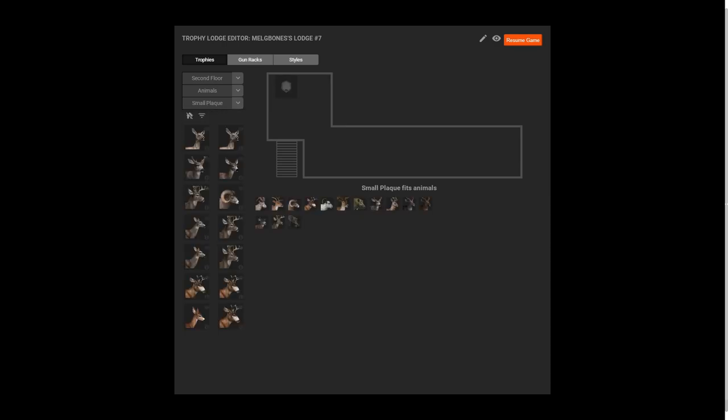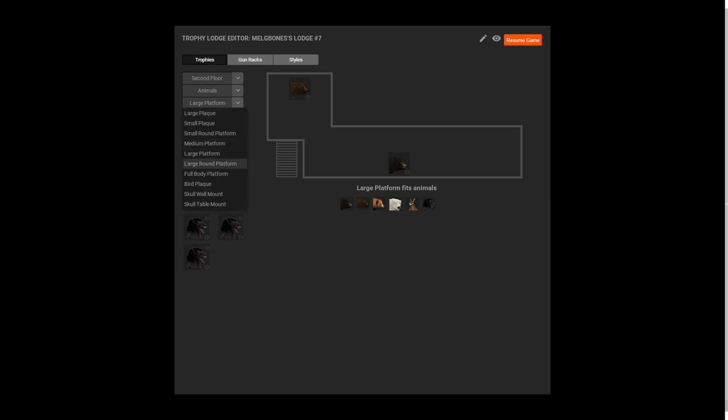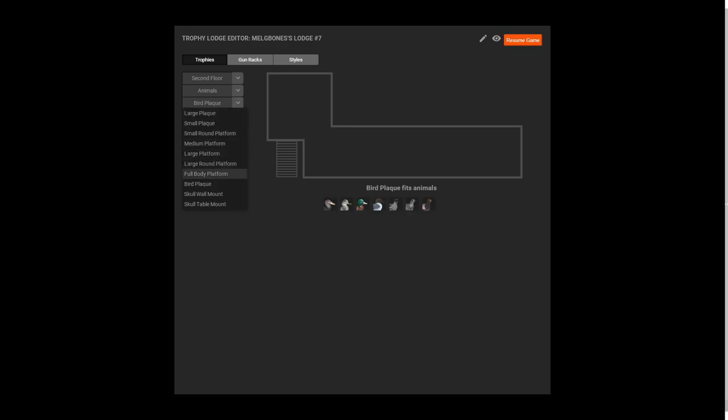We got this as just a completely unannounced update today — it just dropped. And this is why I'm probably a little bit late to the party making this video, because I was asleep and then I woke up to this news. I was like, oh my gosh, I need to get on Classic, buy this lodge, put some stuff in it, and actually go and take a look at it myself. I saw the pictures but I needed to see what it was like in person, and it is just absolutely fantastic.